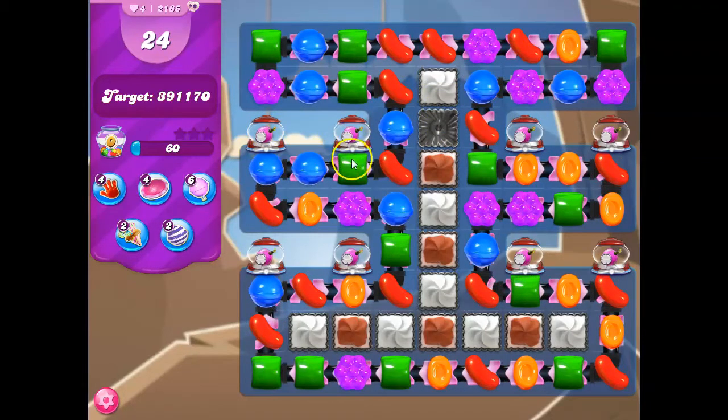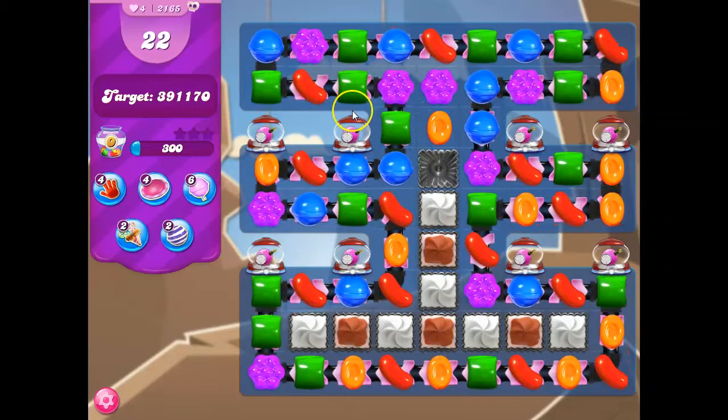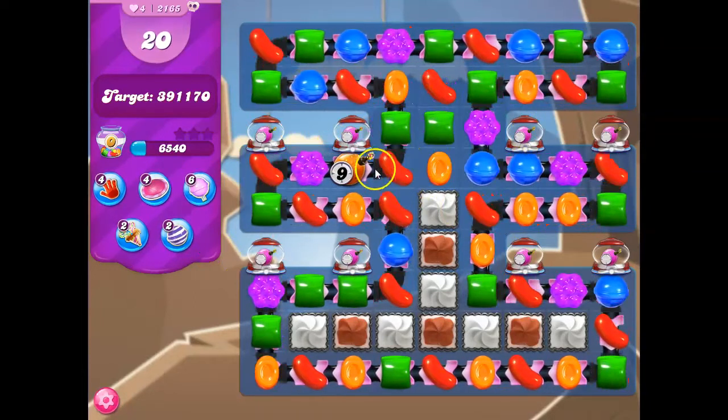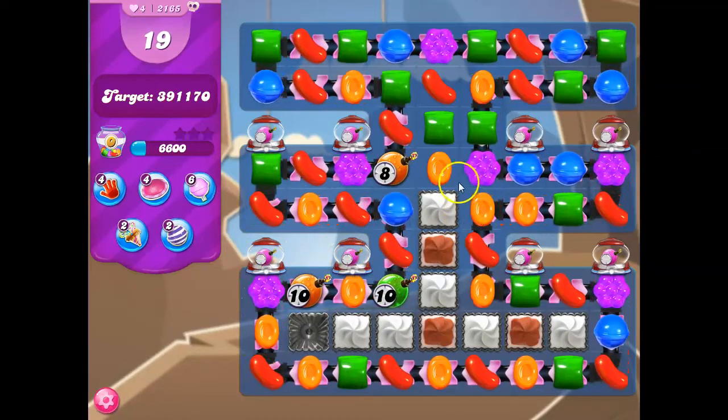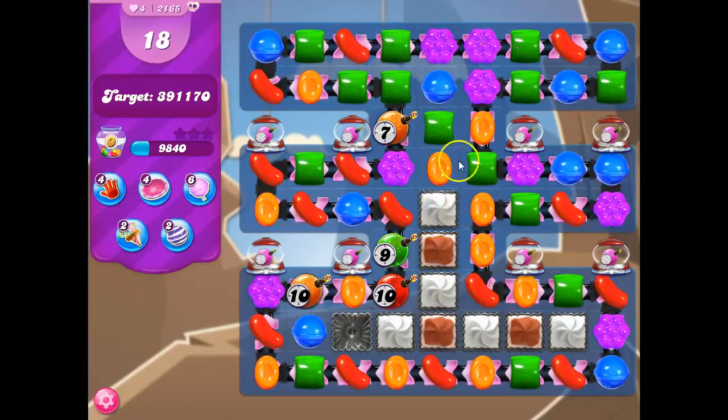I don't actually remember what my target is — it's showing me a false target from when I beat the level a couple of hours ago. What I want to do here is create cascades and match a color bomb with the most prevalent ticking time bomb. I think that will create more chaos as this goes on.